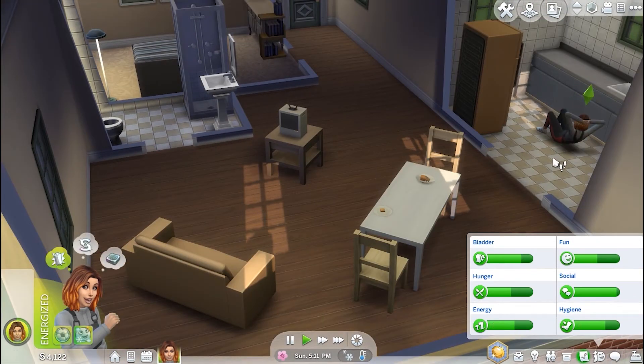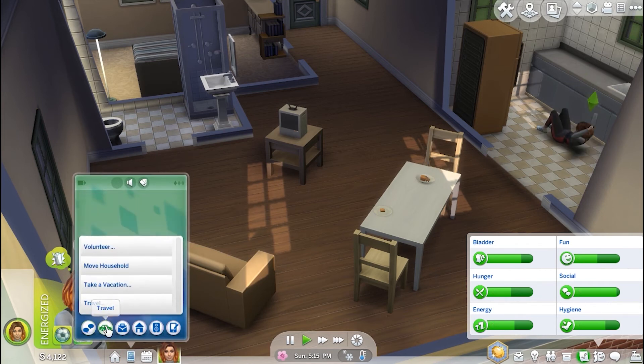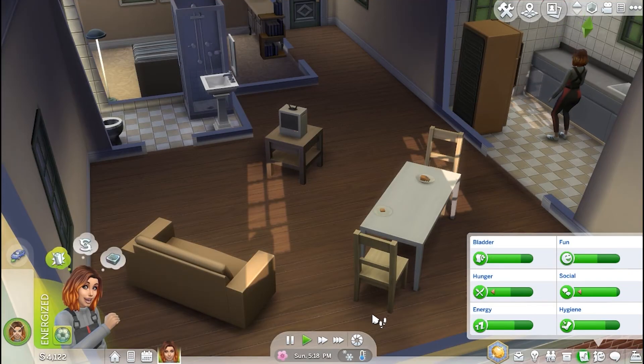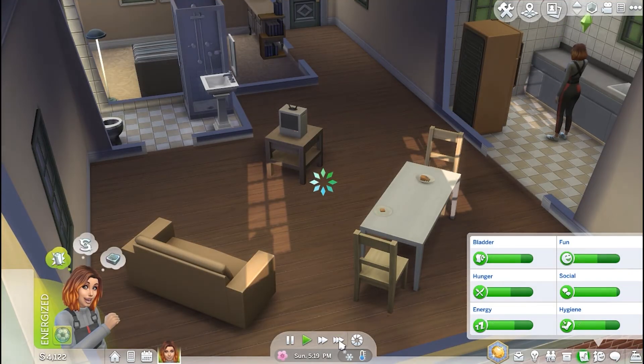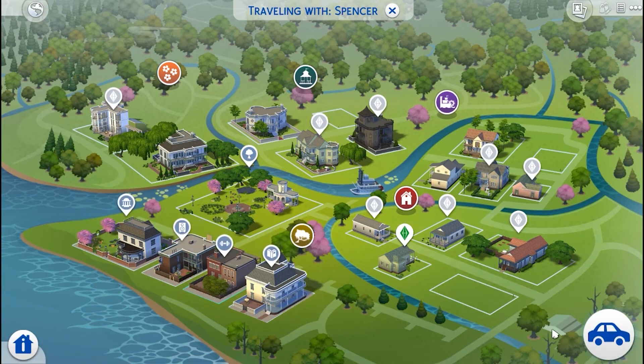She apparently wants to do some working out. So in order to travel, we go down here to the left, click the phone, click the car, select travel. This is asking if we want to invite any of these people with us — we do not. And click the check mark. So now she's going to get on the phone and we will get to the travel screen. Down here are the community lots. We're going to go ahead and take her to the gym since she was interested in working out, and then we can click the car over here to confirm.